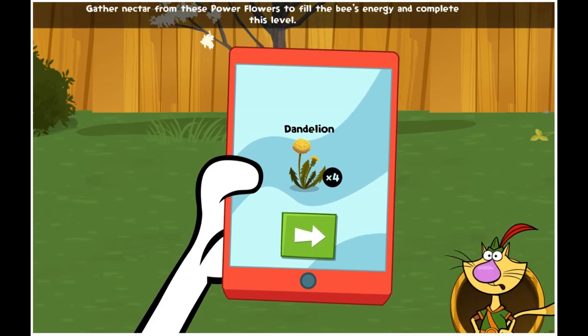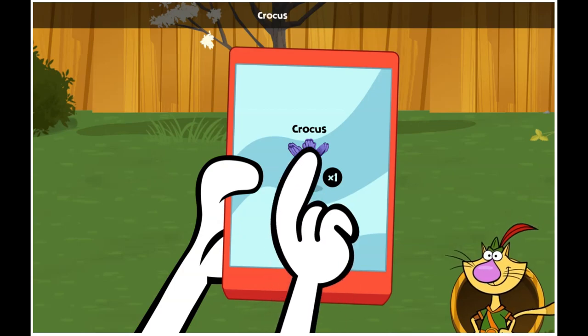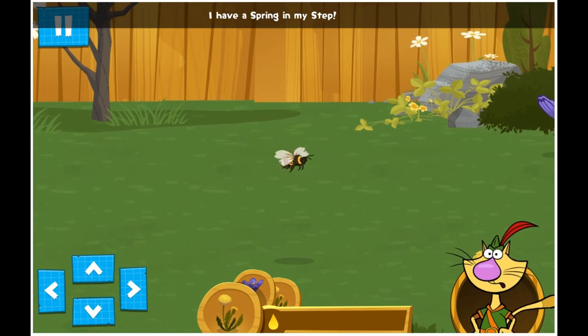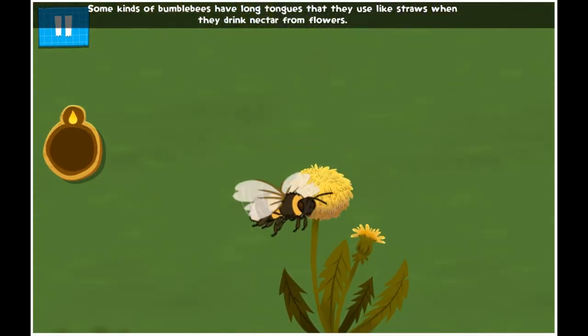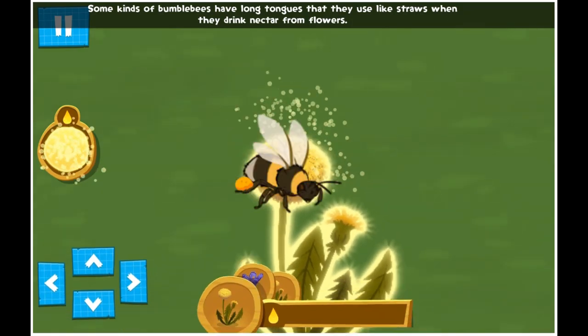Gather nectar from these power flowers to fill the bees' energy and complete this level! Crocus! I have a spring in my step! Some kinds of bumblebees have long tongues that they use like straws when they drink nectar from flowers!